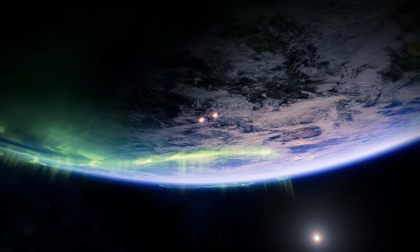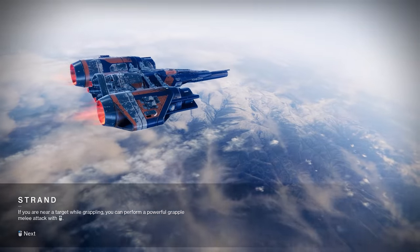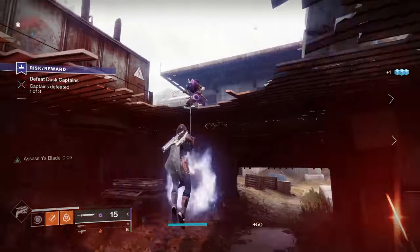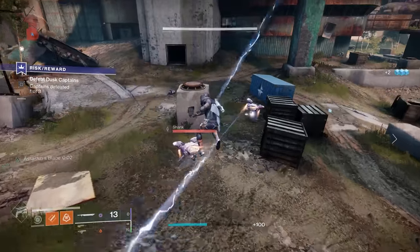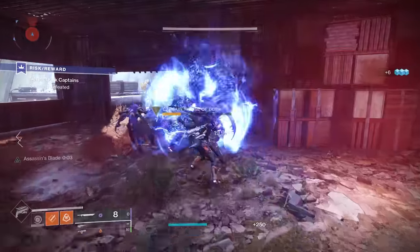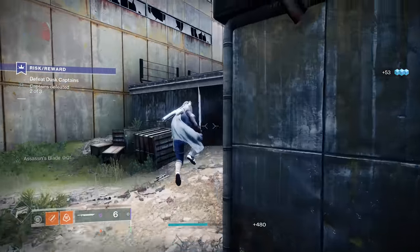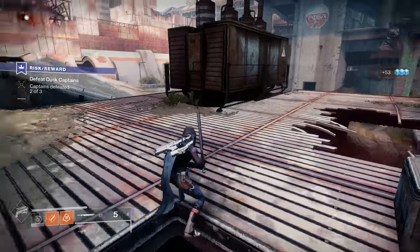While loading into the EDZ, I noticed a tip on the loading screen about Strand. As a new player, I would have no idea what that is. It made me think the whole tips system would be so much better if tips were based on your Guardian Rank — give basic tips to people at rank 1, and more advanced tips to people at rank 10. I shouldn't be getting a tip about Strand before I even unlock it or know what it is. At Guardian Rank 2, a tip about something basic like how to complete a bounty would be far more relevant.